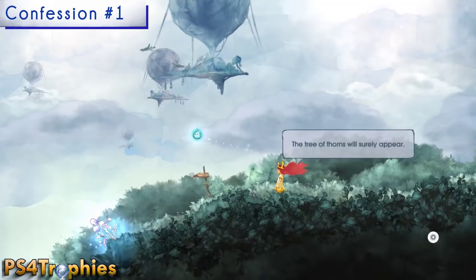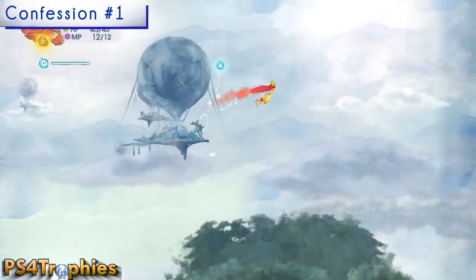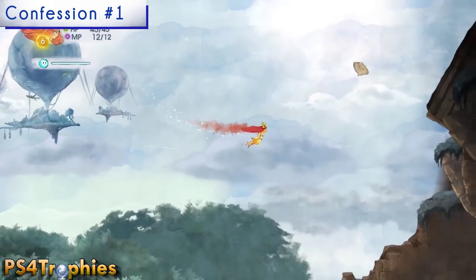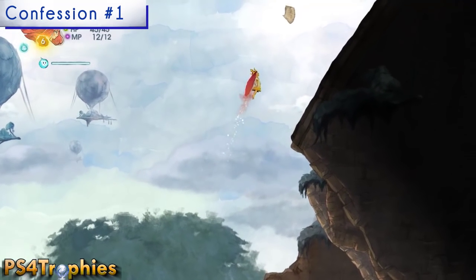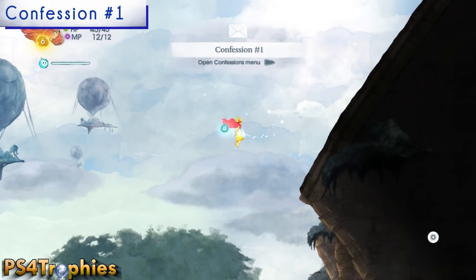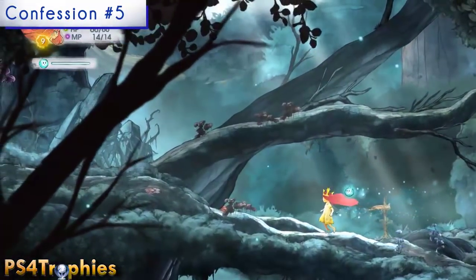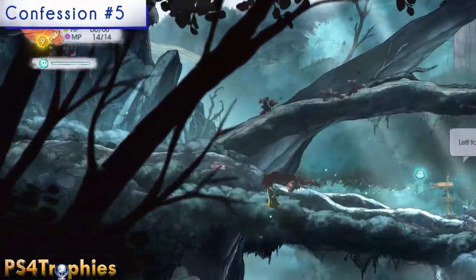I'm showing the confessions in order of how I got them at the earliest possible time in the game. The numbering is a little off — they're not in order on the collectible itself for some reason. You can go free roam and get them in different orders. That was the first one. Number two is going to make you go all the way back towards the beginning.